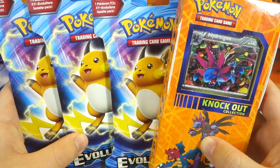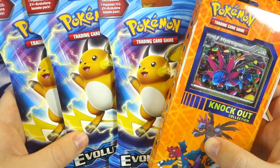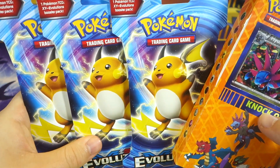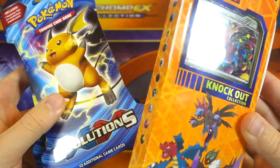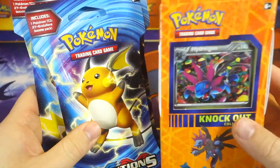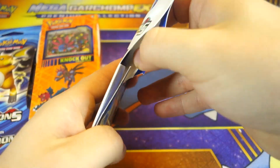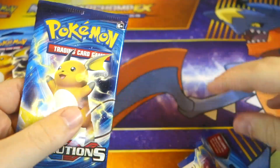We're gonna ease ourselves into the new year with a slightly smaller opening. We got some random packs from the pharmacy — aka the drugstore, aka Rite Aid. We got a Knockout Collection box, comes with only two packs, and we got three Raichu blisters. I honestly didn't even notice all three were Raichu — they were the last packs on the shelves. We'll start with one Raichu blister, then the Knockout Collection, and end with the two other Raichu blisters.